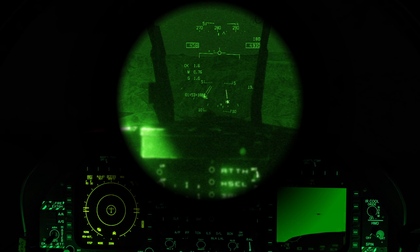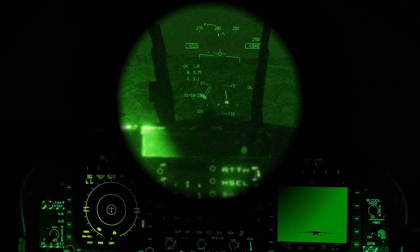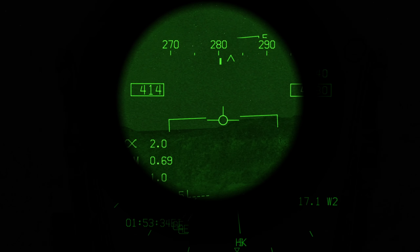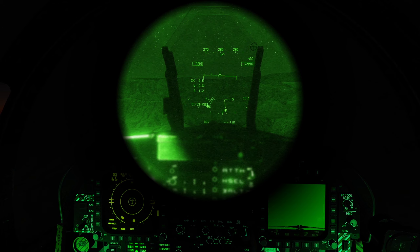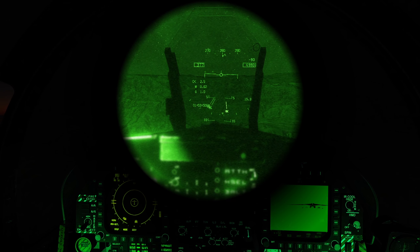We need to accelerate up to 360 knots ground speed and get together. Since I can't use my radar, I'm trying to use my velocity vector slave mode and TGP to identify the guys up ahead. I think the one on the right, under the velocity vector, is Tron 5-1, who we'll be flying with. I think that's an S3 — it looks like an S3 on the TGP.